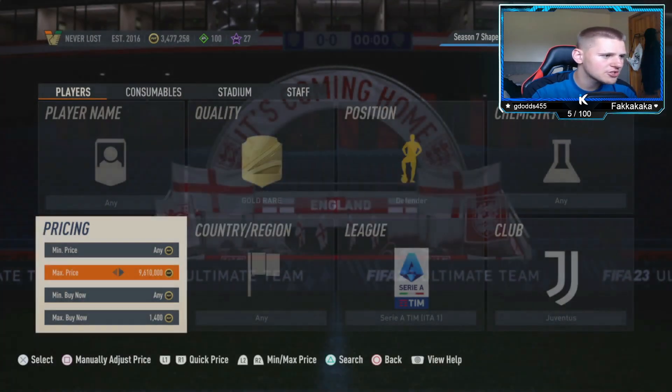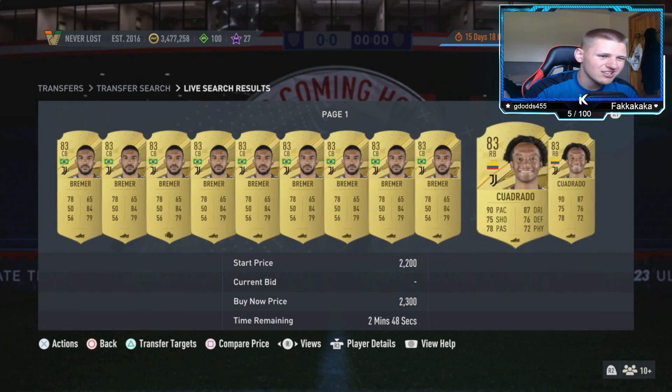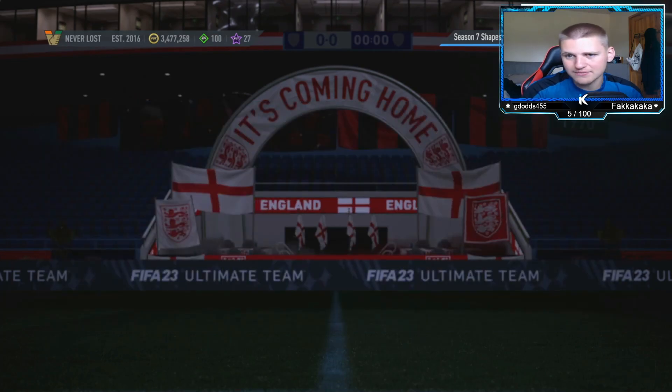There's also another player in this filter — Cuadrado — who is about 2.3k, probably 2.2k really. He's not a jackpot, but he's more expensive, so if you pick him up you'll make some extra coins. Both should come up, especially if you do this after six — they should come up quite a lot.